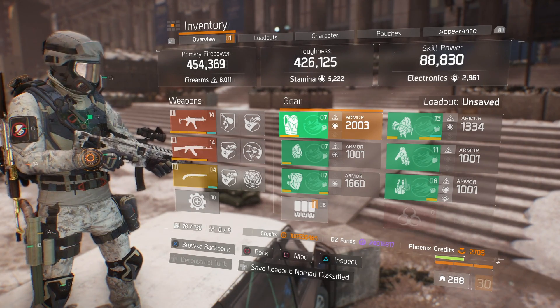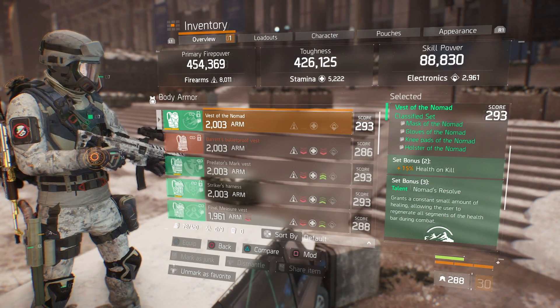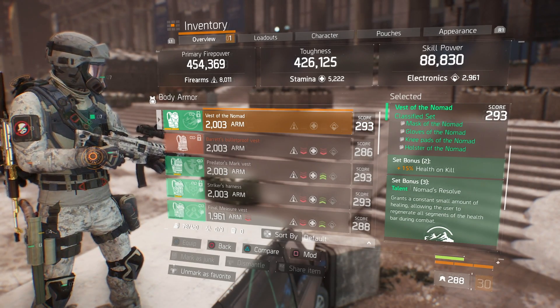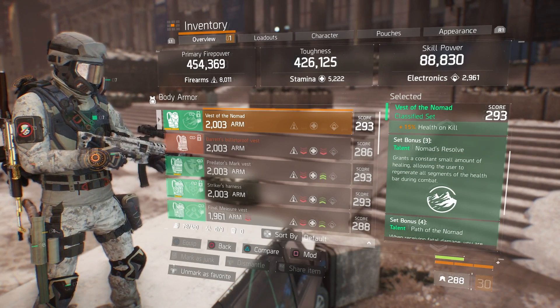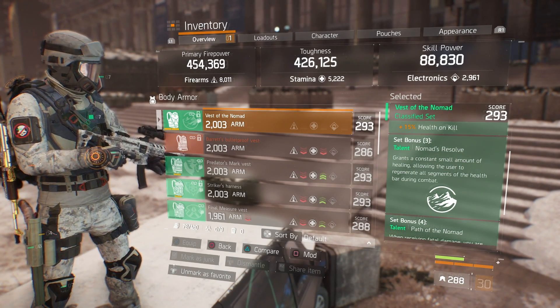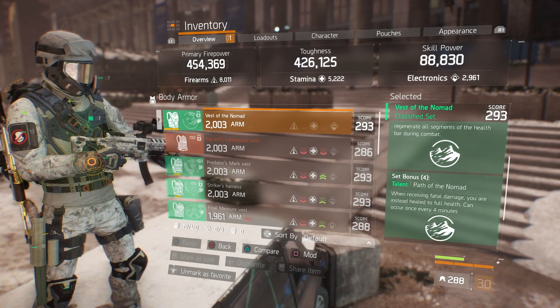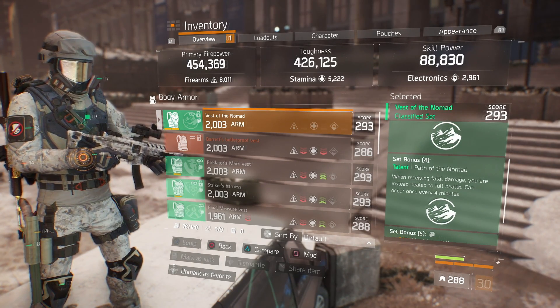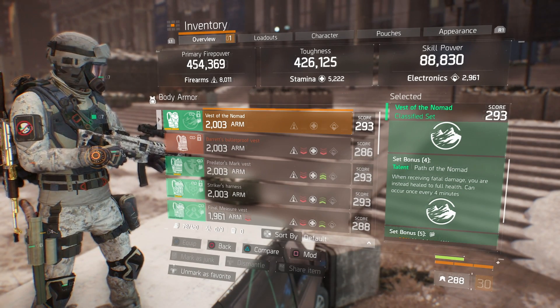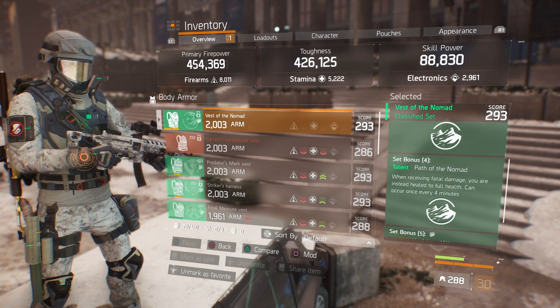We'll talk about it really quick for those who might not know. For set bonus 2, we get an additional 15% health. For set bonus 3, we get Nomad's Resolve — it grants a constant small amount of healing, allowing the user to regenerate all segments of the health bar during combat. Set bonus 4 gives you Path of Nomad: when receiving fatal damage, you're instantly healed to full health.